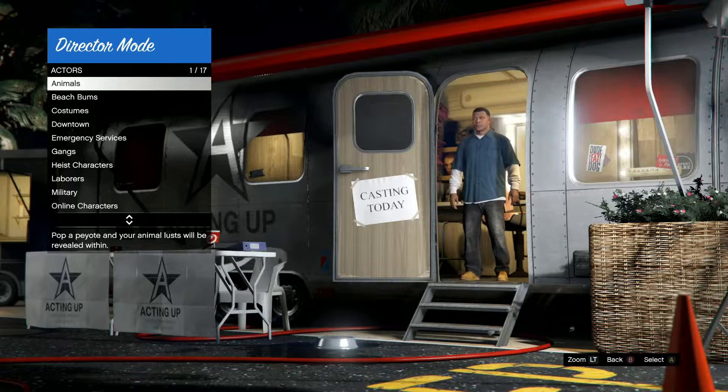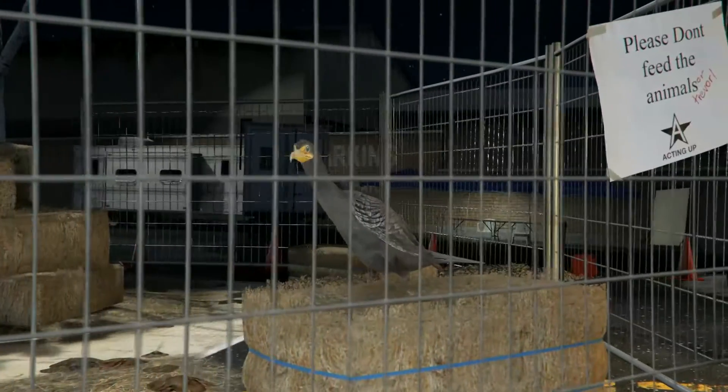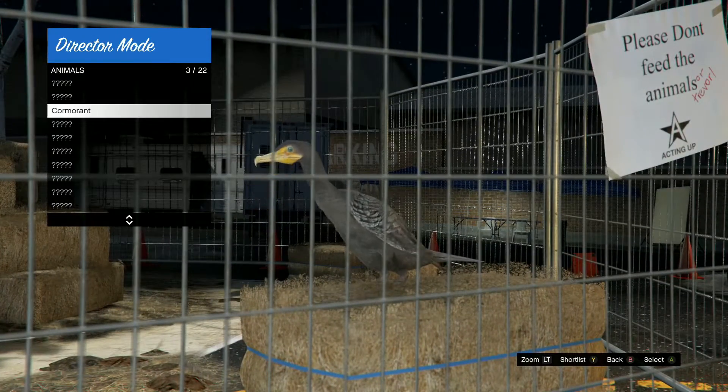Go to Actors, go to Animals, and you should have the bird from earlier unlocked. I got the Cormorant — sounds like a Pokemon.